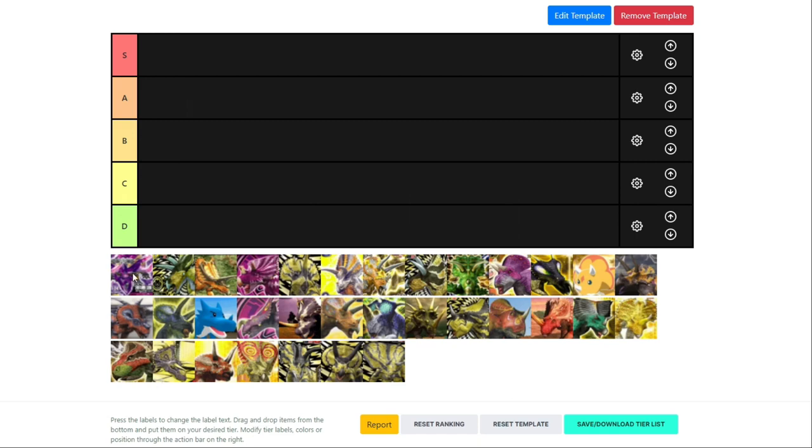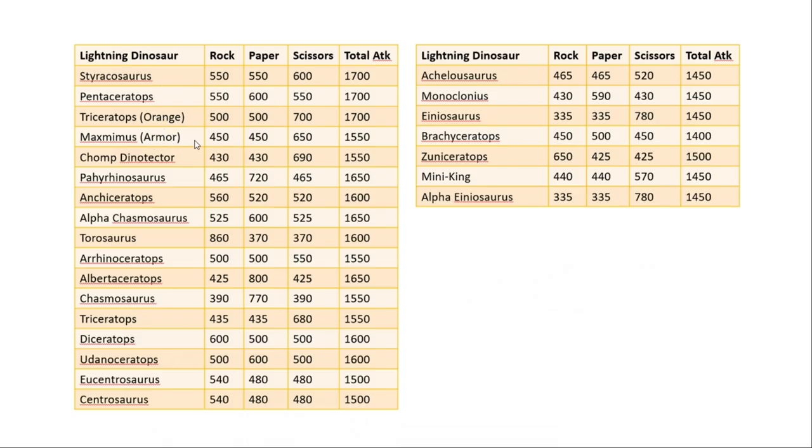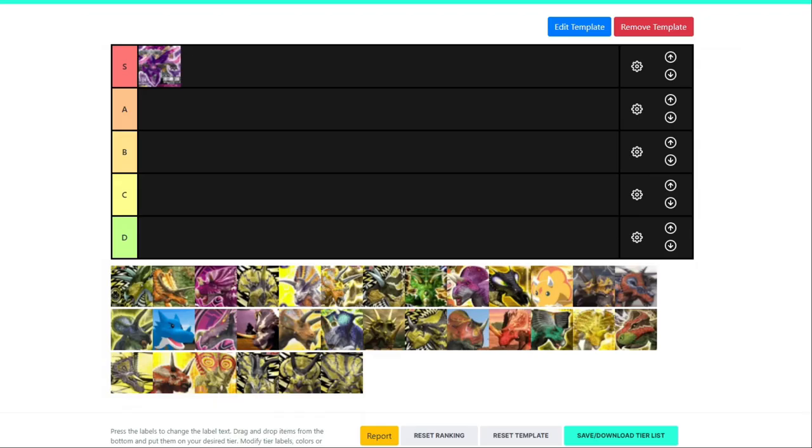We are starting with Maximus Spectral Armour — no surprise here, S tier. It's got good health, it's gold, it has a spectral armour. Its crit is scissors, which is a good crit to have. It's gonna use Thunder Driver, and could use Thunder Bazooka or Electric Shard if wanted. Its attack stats are 650 and 450 — second highest crit damage for lightning dinosaurs. That's relatively low for a gold, because Maximus doesn't have as much attack as a gold dinosaur — his total attack is around 1550, so that's on par with a bronze.